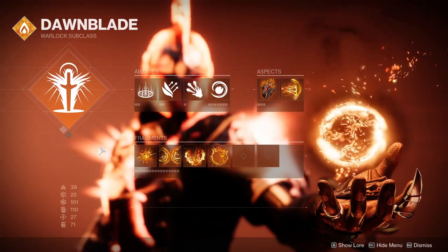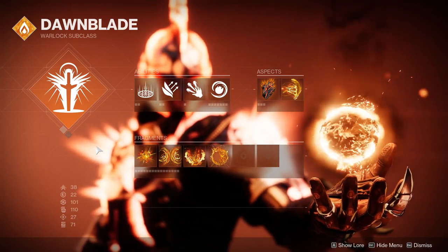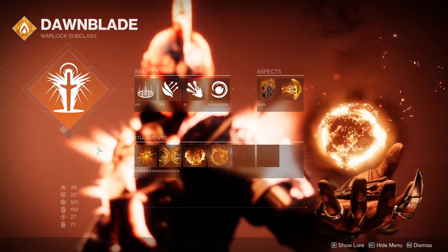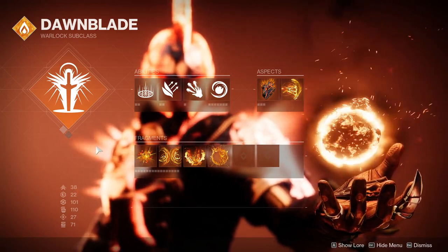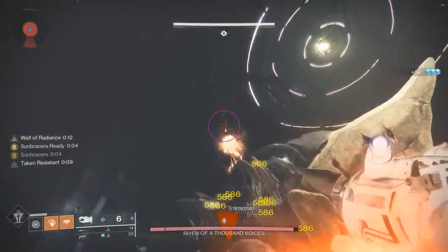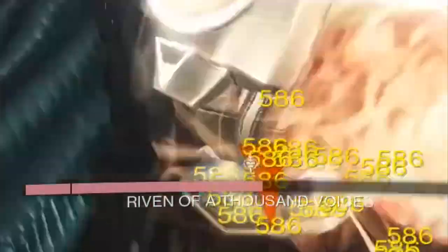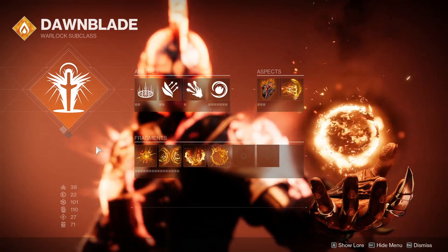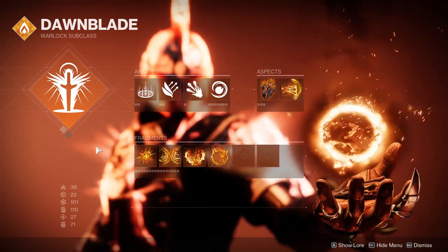Now for Warlocks, I have an unprecedented recommendation. Typically I have all classes run the same build and I leave Exotics for the end, but I'd be kidding myself if I didn't mention this here. If any Warlocks have access to Sun Bracers or Starfire Protocol, I actually recommend you use either one of these. These Exotics trivialize this Lost Sector, especially with the Solar Surge. With Sun Bracers, you can rain fire from the sky, absolutely melting the boss since he likes to stand still. And we all know and love Starfire Protocol — very consistent damage, and you can use it throughout the entire Lost Sector. If you do not have access to these Exotics, that's fine, since after the walkthrough I give recommendations.